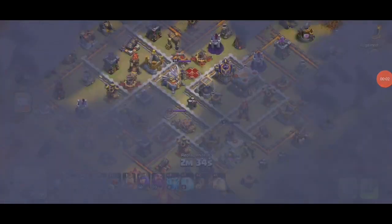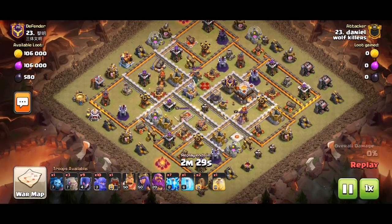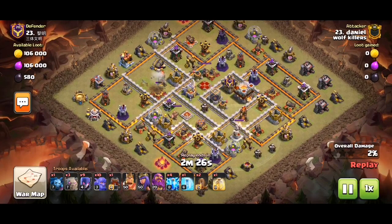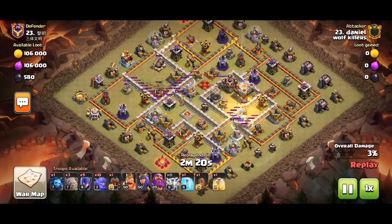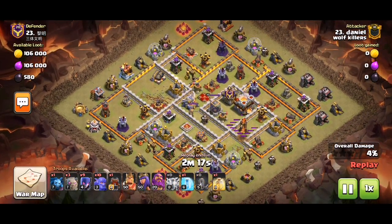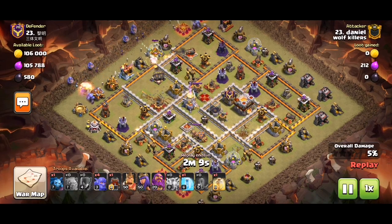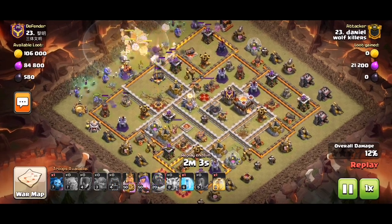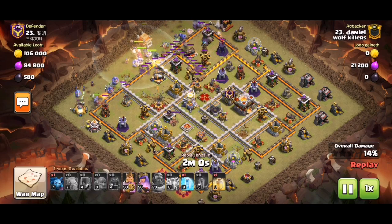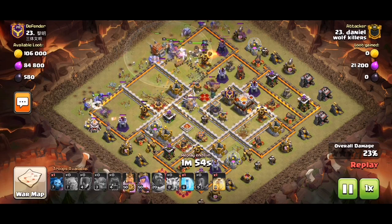Hey guys, this is Tom and I'll show you another normal war replay. We have this base, we're zapping out the infernals, and we're using a witch slam army with the log launcher. The thing to note with this army at a Town Hall 11 level is once you've zapped out the infernals, the only remaining thing is to rush the eagle as fast as possible, along with other high-value buildings such as wizard towers, explosives, and more.